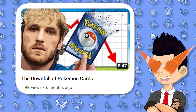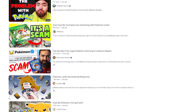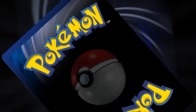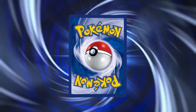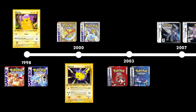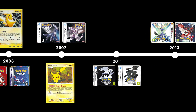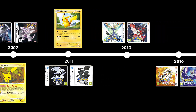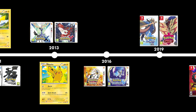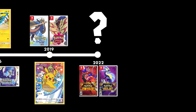A while back I made a video called 'The Downfall of Pokemon Cards' where I talked about how certain changes in events led to the hobby losing its magic. However, that all might change with the introduction of Scarlet and Violet, because with it comes some of the biggest changes the hobby has ever seen. Just like the mainline games, the TCG evolves and grows with each new generation — and Scarlet and Violet, generation 9, is about to take the hobby in a whole new direction.